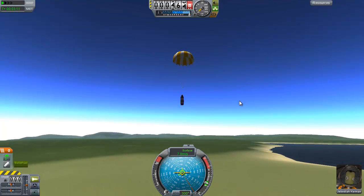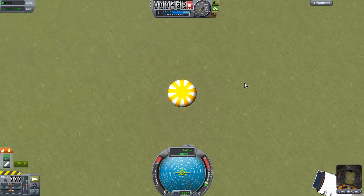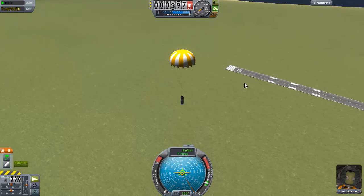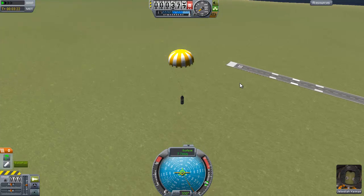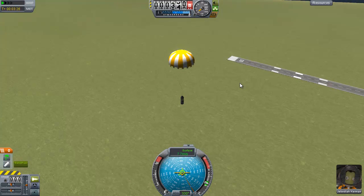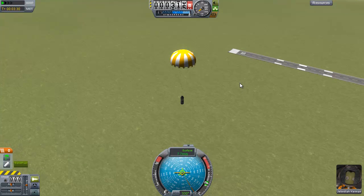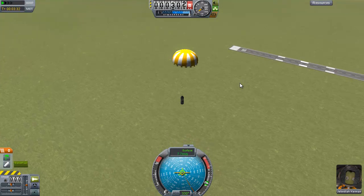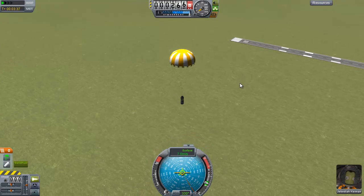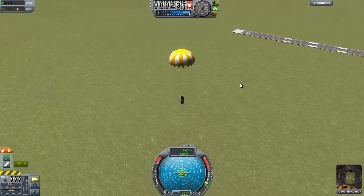You will notice the parachute is now fully open - it happens 500 meters off the ground, wherever the ground is, on Kerbin, which is the name of the planet. On other things, like EVE, it opens like a thousand or something, and on another planet it opens later instead of earlier. I don't actually know that much about how parachutes really work. I just know that on Kerbin they open 500 meters above the ground, and they're enough to slow down this contraption - one should be enough to slow down this contraption, hopefully.